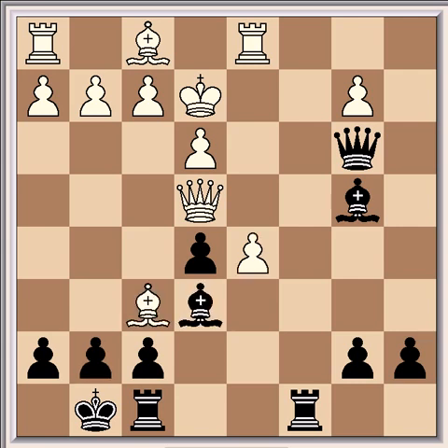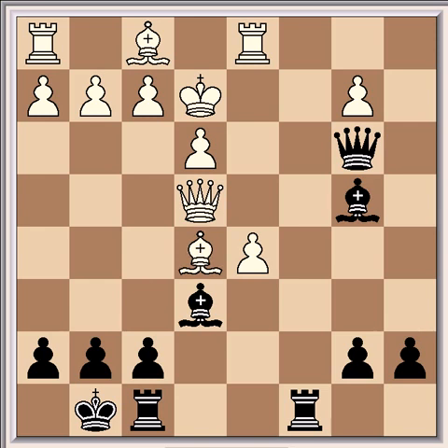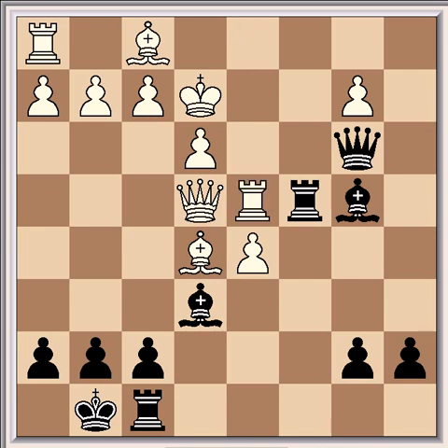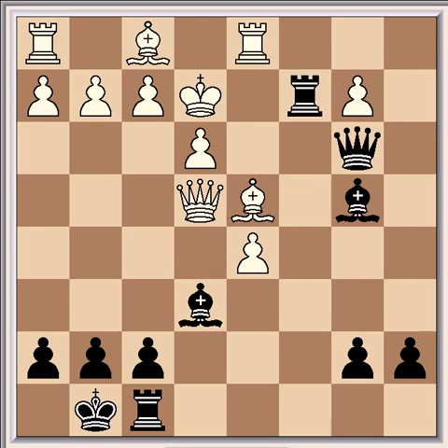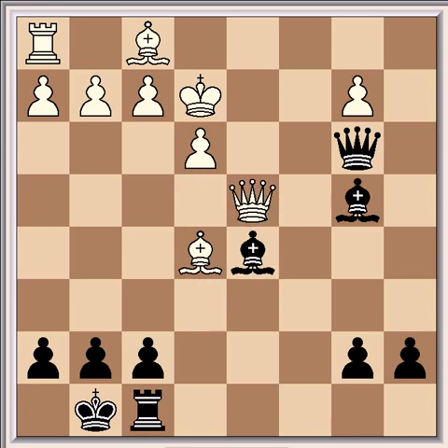And he can't move the bishop either — for example, if he plays Bh4, then Rc2 check is winning for black. So after Bxc5, which is what was played in the game, came the crushing Rc4. And here white tried Rd4 — Bd4 loses immediately to Rc2 check, Kf3, Bxd5. So he played, after Rc4, Rd4, and then Short played Rxd4, and after Qxd4, Bxd5.